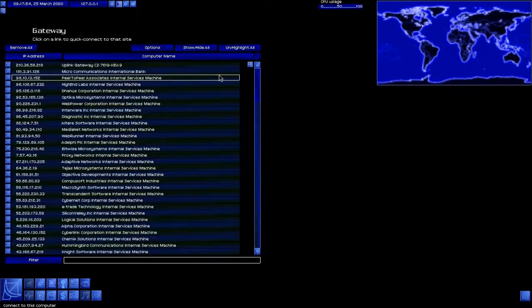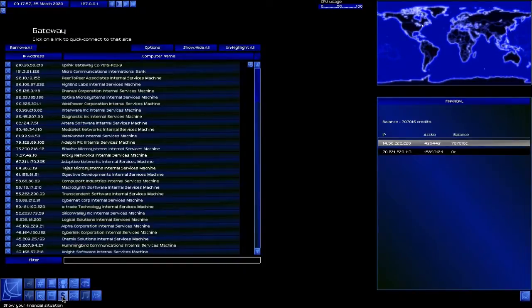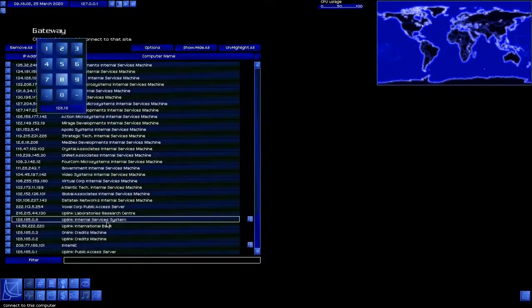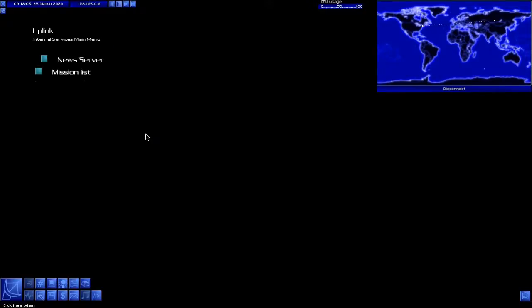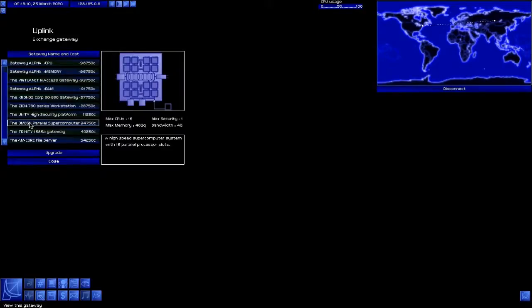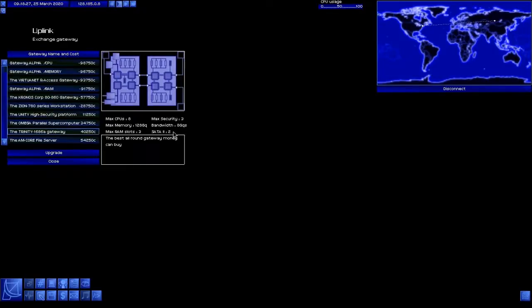I might want a different gateway. I think I actually want the Omega supercomputer. But it doesn't have enough RAM slots or enough memory for my purposes. I'm happy with what I got — more than enough bandwidth. This one's got a lot higher bandwidth. Besides, by the time you get that many CPUs, you really don't need it.